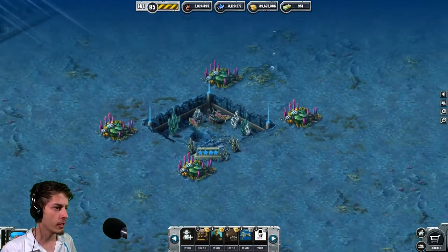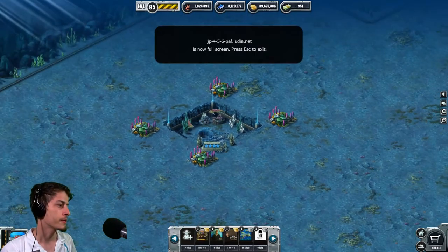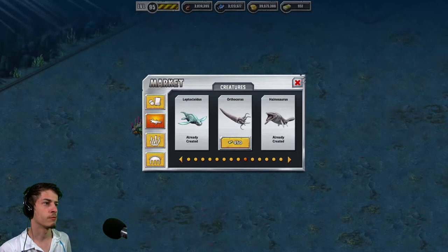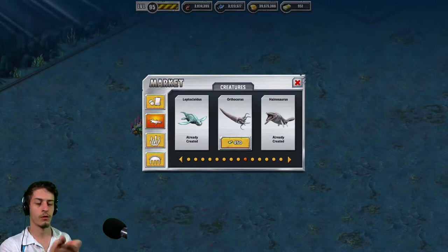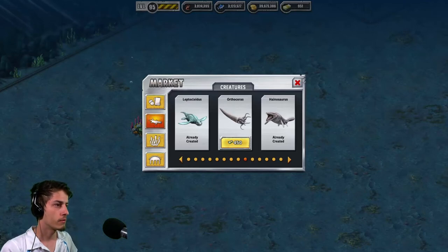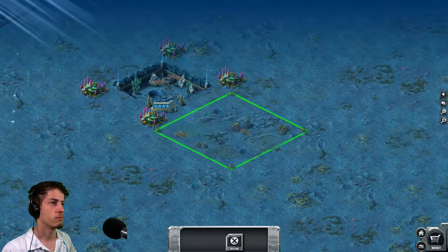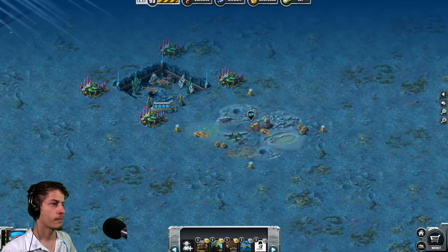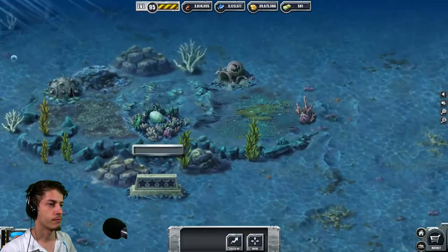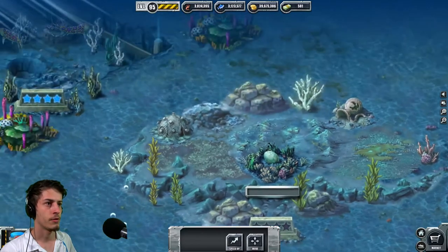Alright, today we have some more bucks and we are going to get another creature. This time I am going to get this dude because I already have the Ammonite, I already have the Baculites, and I want this dude. Let's give him — oh, that's a big cage for a squid, or whatever it is.